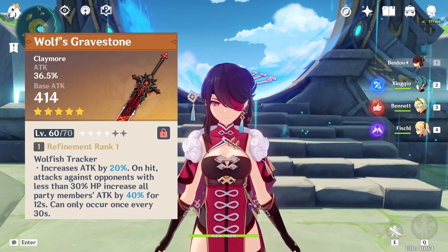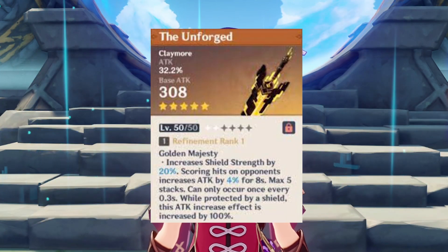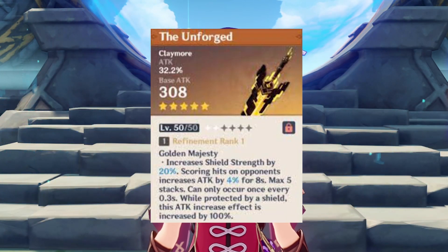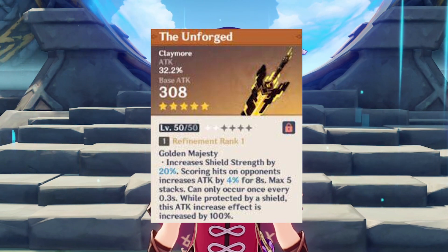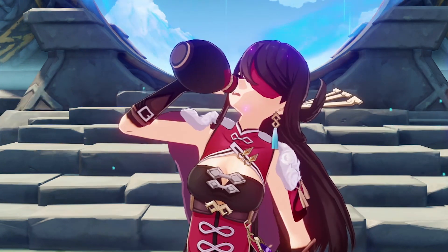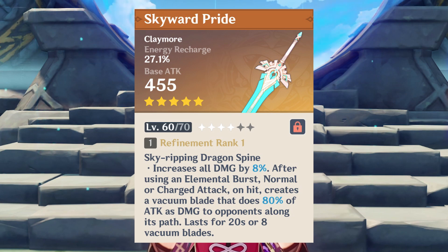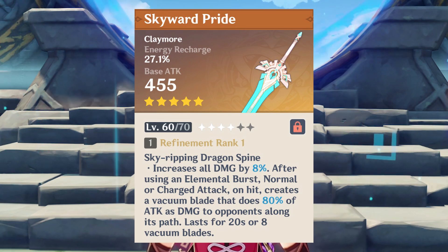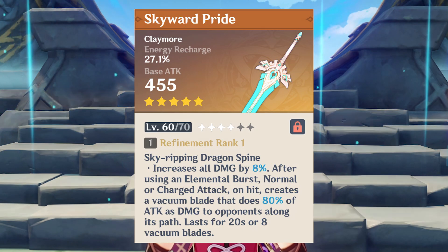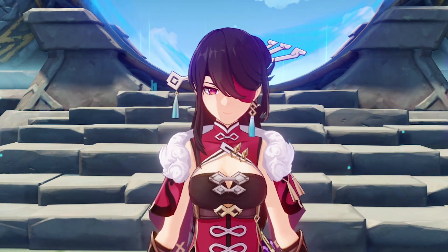Now for 5-star weapons, the Wolf's Gravestone, Wraithborne, and Unforged are great weapons. But for the Unforged, Beidou's burst skill sometimes does not provide enough shielding, so you need to run a support who can also shield you. But if you can play around her damage mitigation mechanics well, Beidou by herself can be enough, though you would have to be quite skilled with her. For those wondering if the Skyward Pride is good for Beidou — it can be, but it is situational since it gives energy recharge and you do lack a bit of damage. So for the most part, I would suggest you not use the Skyward Pride.